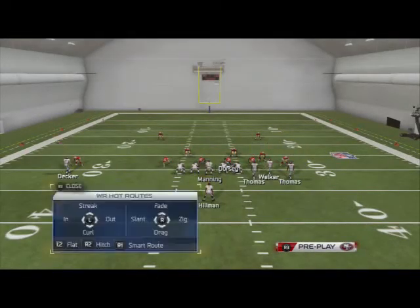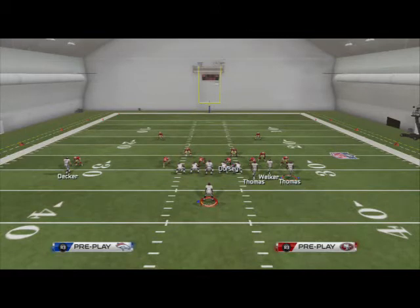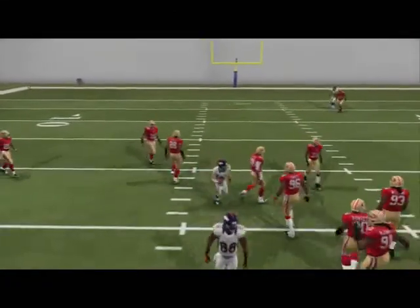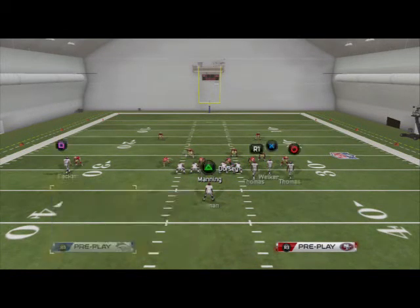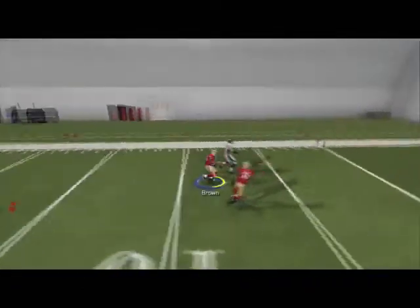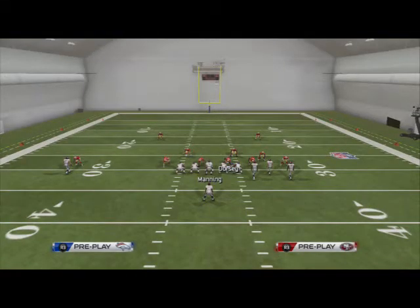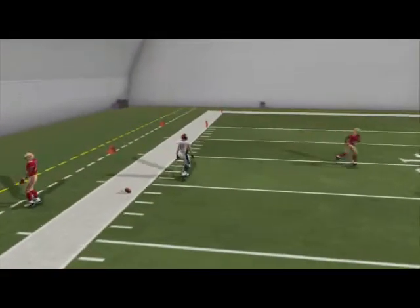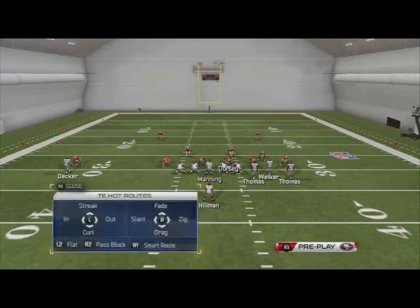Your fourth read is Eric Decker — just see what's going on over there. If he gets bumped, look to Welker as your fifth read. In situations where they may be in disguised cushion coverage and not actually pressing, this is where you hit the smart routed out route — pass lead to the outside. Against disguised cushion it's going to be wide open. And of course your last read is your running back, just in situations where everything's covered and you dump it off.